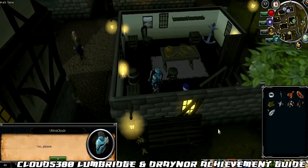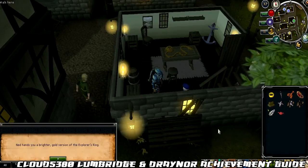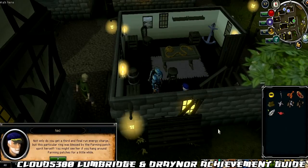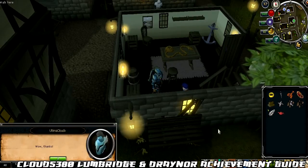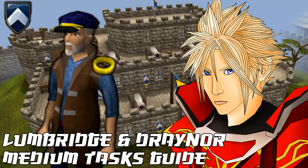Once you've completed all your tasks, go and speak to Ned, who can be found in Draynor Village in one of the houses. You may have also spoken to him during Dragon Slayer so you should know who he is. Speak to him in order to claim your reward.